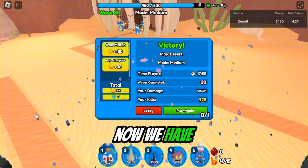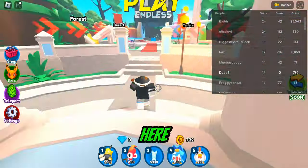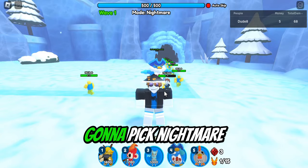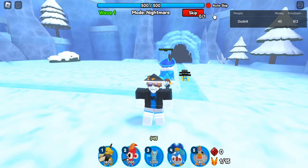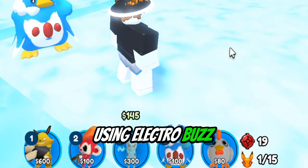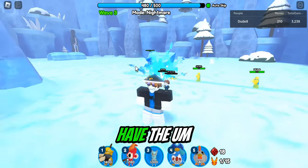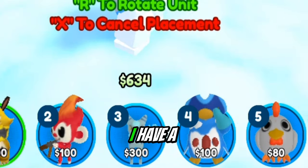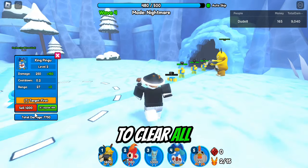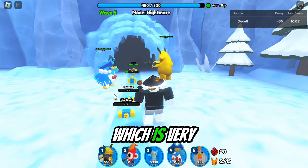Now we have to go to the hardest map ever — the winter map. We're walking all the way to the tundra. I'm picking nightmare difficulty and placing a captain penguin. My loadout has changed again: I'm using Electro Buzz, the Pew Monkey which is actually the starter unit, captain penguin, a money unit called Meow, and a chicken which is pretty bad. The mode is nightmare — very scary — and this is the hardest map.